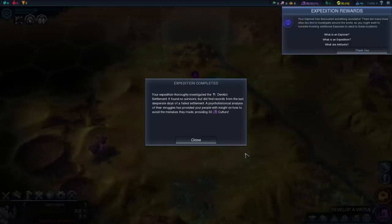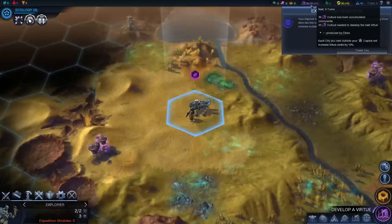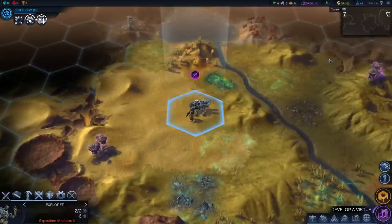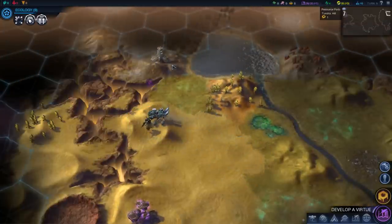Our explorer has discovered something wonderful, and there are many more sites like this to investigate around the world. You might want to consider building additional explorers. Our expedition has thoroughly investigated this area — it found no survivors, but it did find records from the desperate days of the failed settlement. A psycho-historical analysis has provided our people with insight on how to avoid their mistakes, and it provided us with some culture — 39 out of 20 — meaning next turn we will get a virtue.